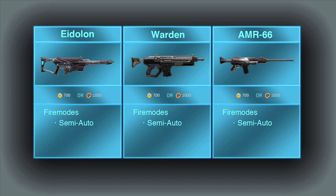They may be hard to find in the store menu since the Battle Rifle checkbox is not listed at the moment, but they can be easily found in the cert menu of the Engineer and Heavy Assault classes.